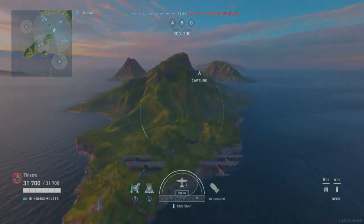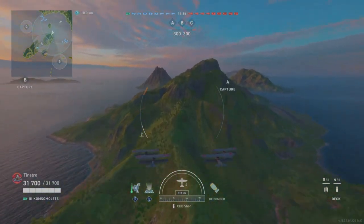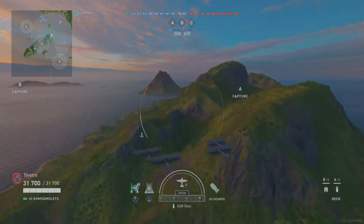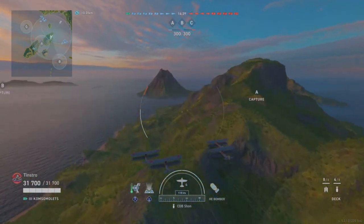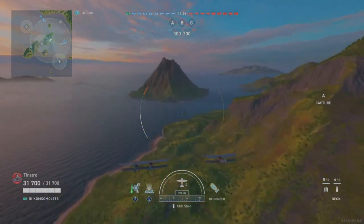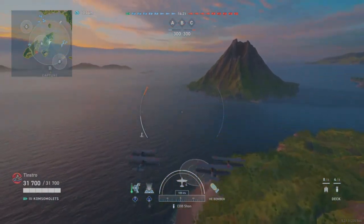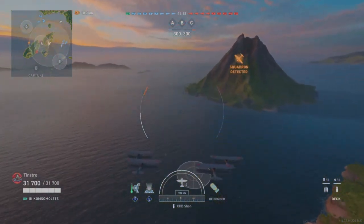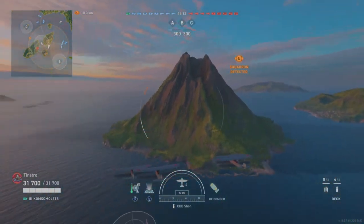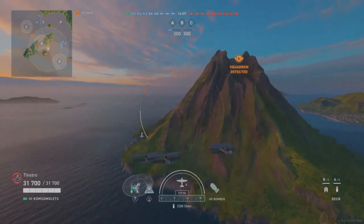If you've got a teammate playing a cruiser or a battleship, you can roughly go the same direction, providing a bit more air cover. A mistake carrier players make is just going backwards, not getting close enough to the action — takes forever for planes to get anywhere. And you've got torpedo bombers coming across, so keep an eye on the map, see where they're going and if anything's close to you.